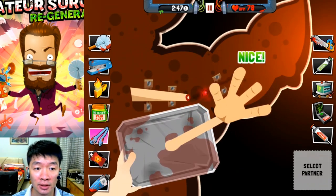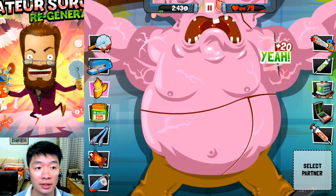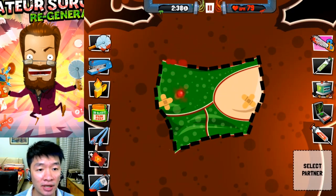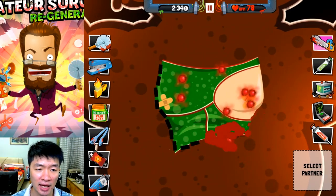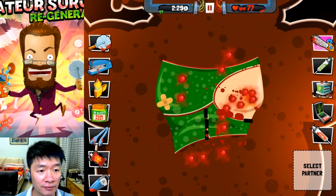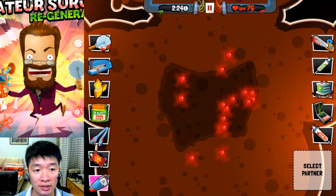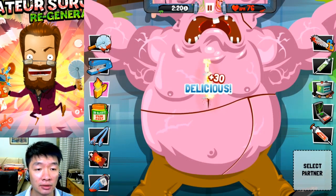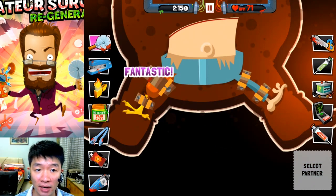Now cut this off — one hand is about to come off. Now heal it, then cut in the middle, and there is another body. What kind of body is that? I've seen like a left hand and a right hand with a calculator. Now it's time to cut this off — it's the body of a gecko or something.